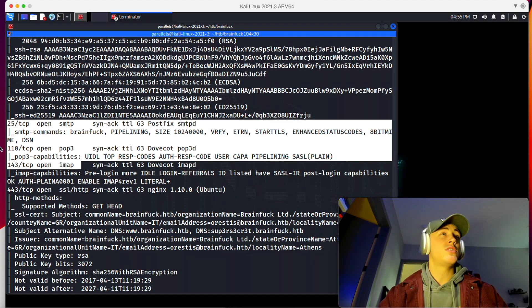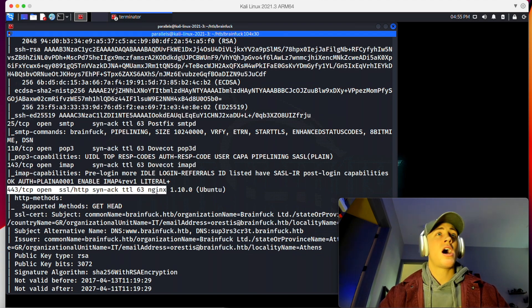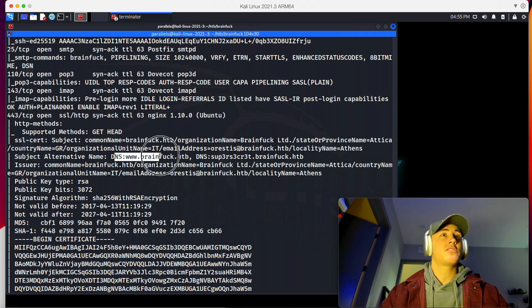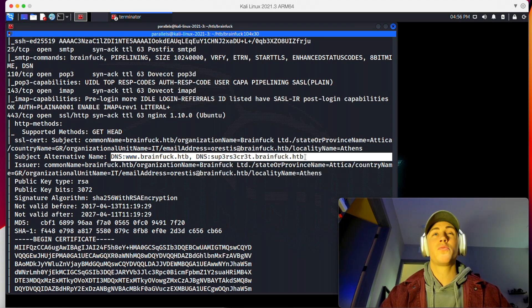I'm also seeing port 443 open, which means we have some sort of web server. It looks like it's going to be NGINX 1.1, which is a very outdated version. We also have a couple DNS resolutions — we have the regular brainfuck.htb and what looks like a super secret subdomain. If we have DNS records, we're going to need to add these to the hosts file located under /etc/hosts. A web server is typically where I like to start because there's a lot of information that can be had from it.